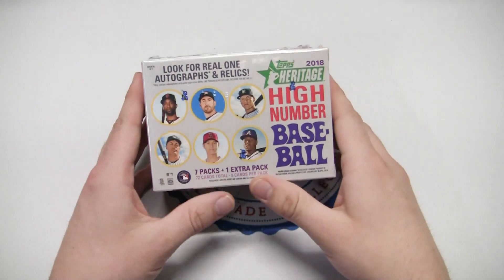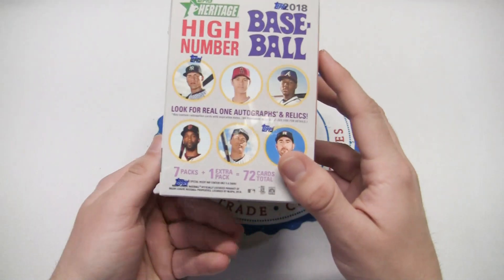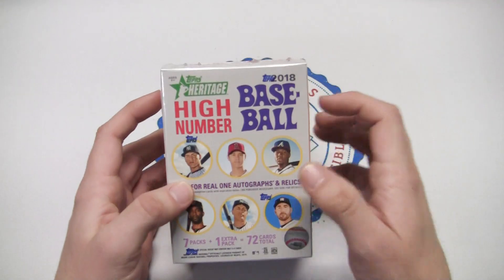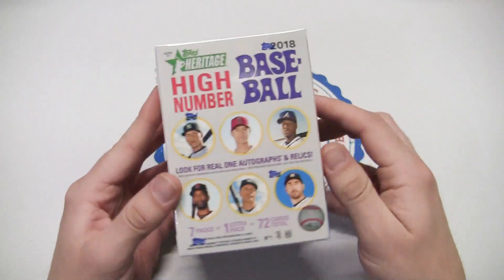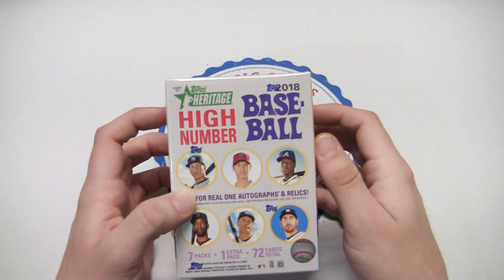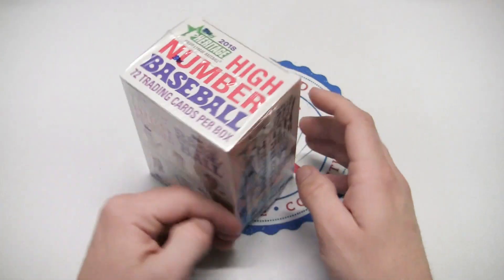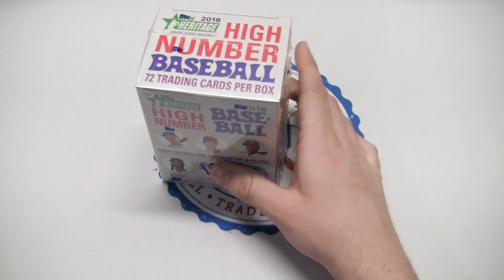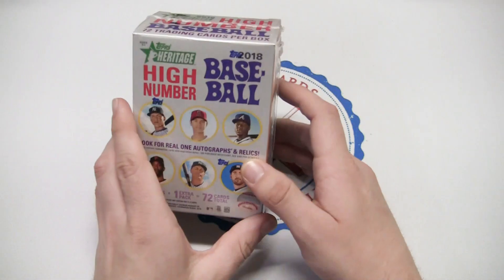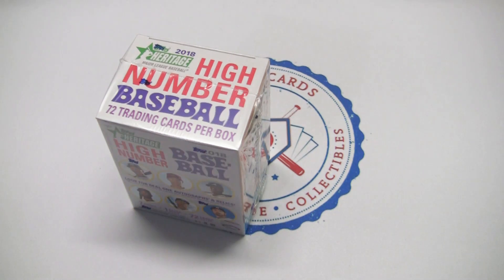Hey, what's going on everybody, this is Eric here with Classic Cards, back with another Retail Roundup episode. Today we'll be doing a blaster box of 2018 Topps Heritage High Number baseball. This is a retail product — these blasters usually go for $20, and this is the Heritage High Number.